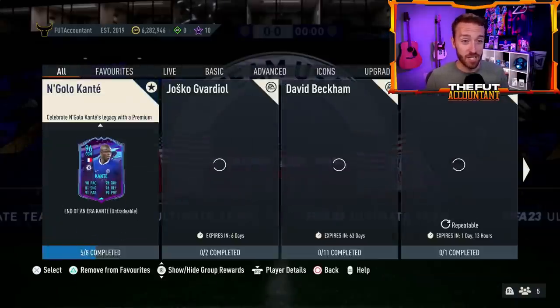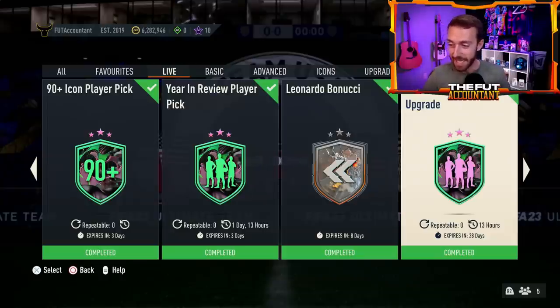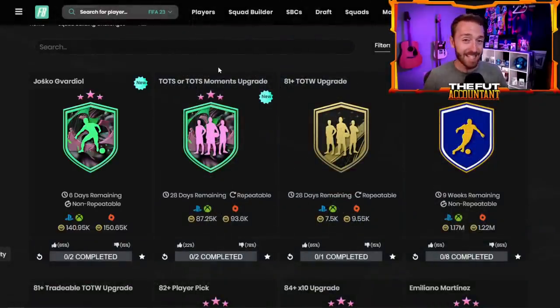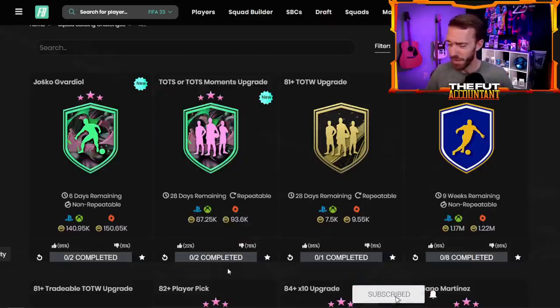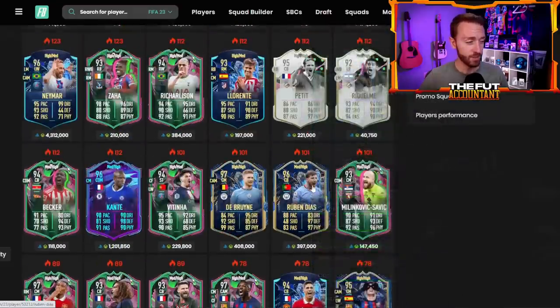The big SBC is one we're actually going to see re-released today again because it's here for the next 28 days, and we get to do it every single day because it's on a 24-hour refresh timer. It is the TOTS or TOTS Moments Upgrade SBC. Just wow — this is the SBC that really sent the game into crazy mode. Prices dropping across the entire market because of this SBC. It's 87,000 coins for a tradable — that was the crazy thing yesterday. It is a tradable Team of the Season or Team of the Season Moments card. You could pack somebody like Neymar, De Bruyne, Ruben Diaz, Mbappe, Varane. A lot of people are packing some of these TOTS Moments cards that are very expensive and you're seeing prices on those drop like crazy.